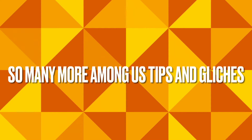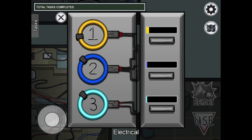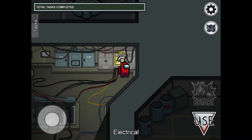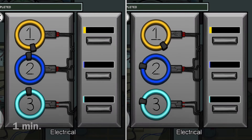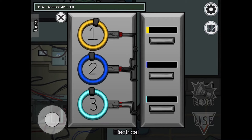So many more Among Us tips and glitches. Some people find the calibrate distributor task way too hard, especially when you get to two and three. But there's a simple trick to make them slow down — all you need to do is wait. As you can see in the side-by-side comparison, the longer you wait, the slower it gets. Look how slow it is, and it's only been one minute.